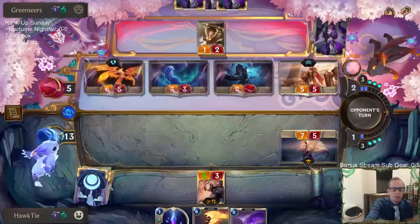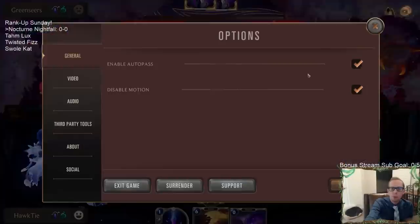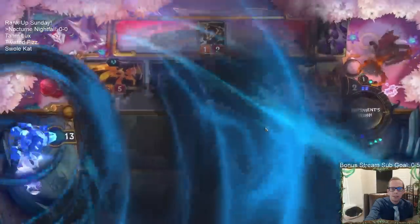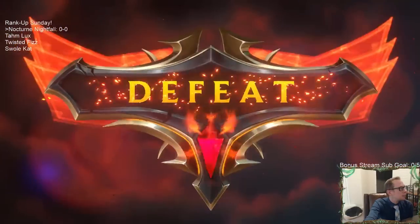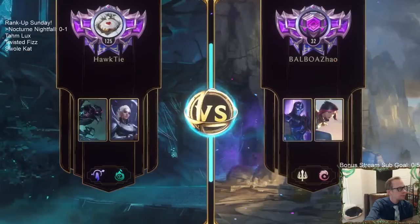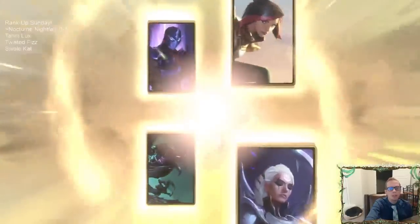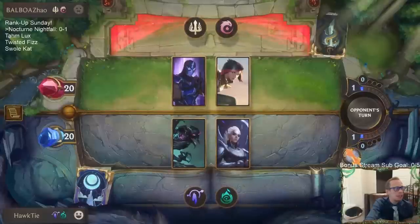We've got to draw any card with Nightfall. Man, they just had four Pale Cascades — I had zero Pale Cascades. At least this time my opponent won't have four free cards from Pale Cascades because they're not in Targon.